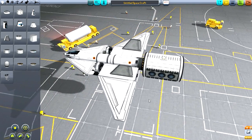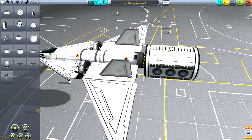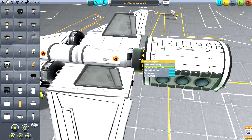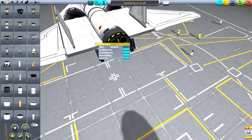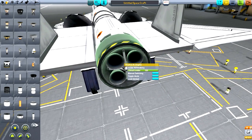There are only two new parts that have been added to the game from what I've noticed. The first part is called the Rapier Engine. This is a game changer — like no joke, big time.